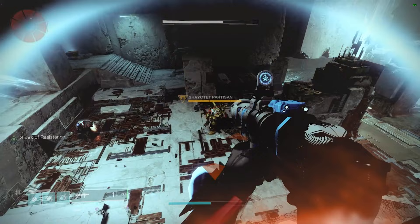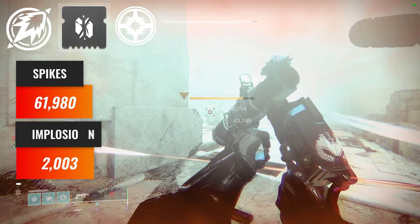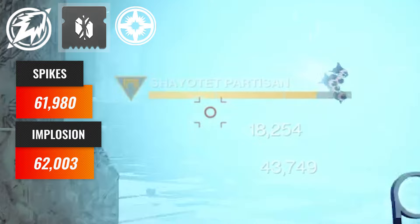In the Carl Lost Sector, with hard launch and major spec on, spike nades did 61,980 damage total. Swapping spike nades over to implosion switched this to 62,003 — a whole 23 difference in damage. But I think you can see where we're coming from here.